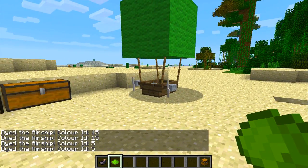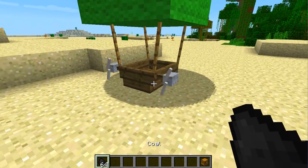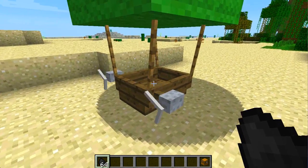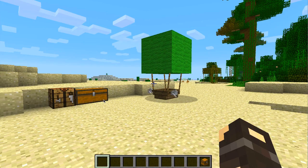The only thing left to do is to actually fuel this. It's basically just coal. So you just get coal and right-click on it like so. I think because I'm in creative mode it doesn't actually go down. You do need to fuel it with coal — just right-click on the basket and that'll do it.